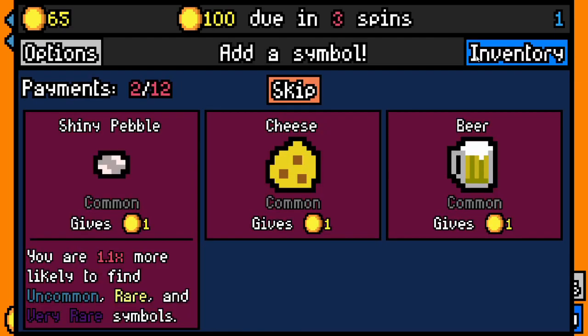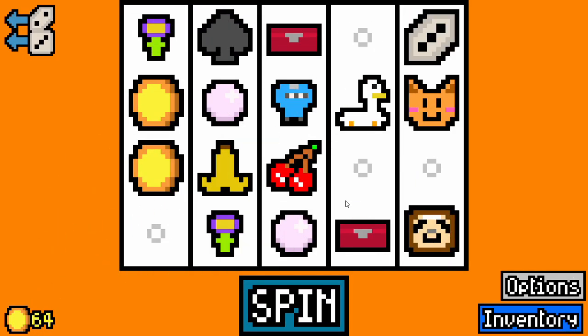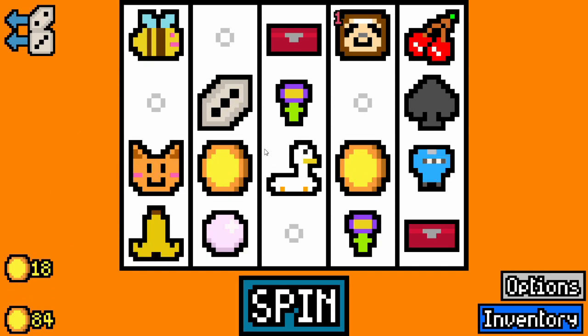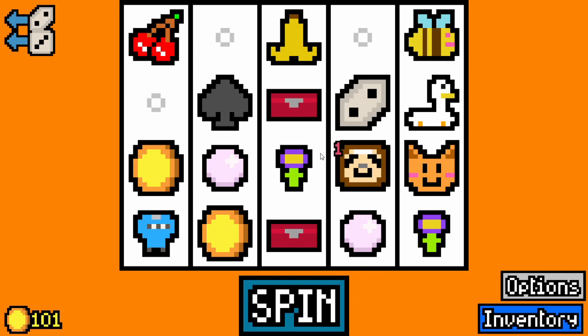Cheese — do we have a mouse? We do not actually have a mouse, so we'll skip there. Looking for keys and lock picks, so we'll take a bee since that can double the flowers we have right now. I completely forgot we had two flowers. We have enough for rent, so let's just skip there.